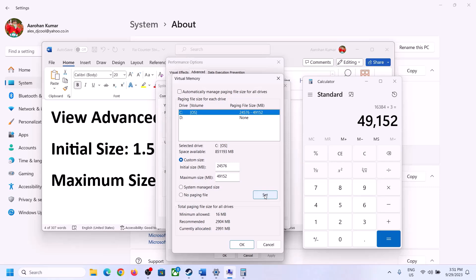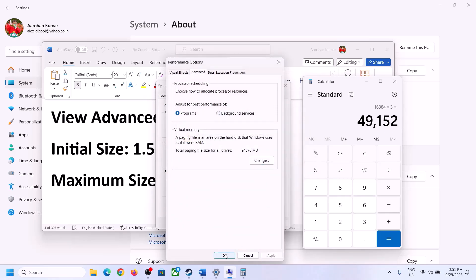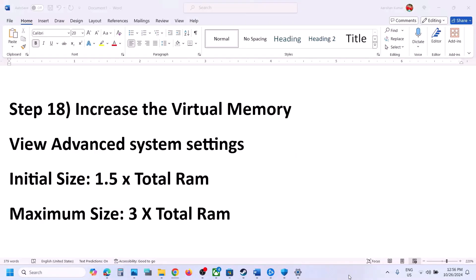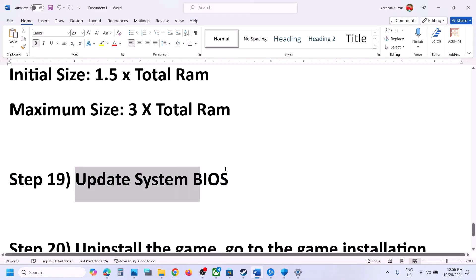Click Set, then click OK, Apply, OK. Make sure you restart your computer after this change.